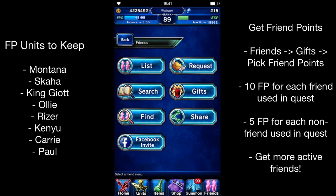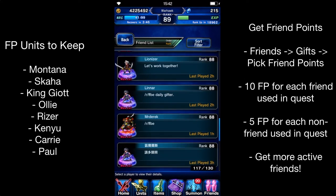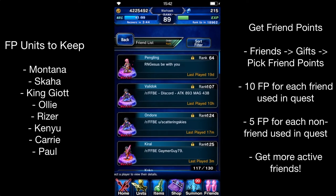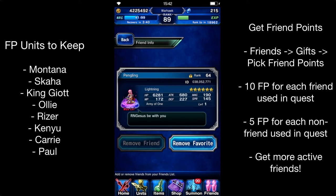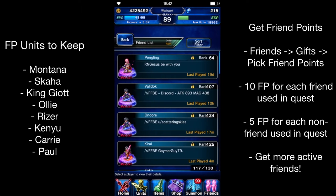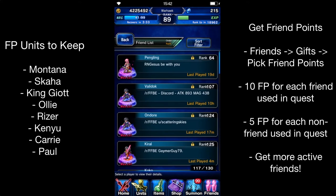Obviously you want to pick friends that are active, play at least once every day. I just went through my list a little bit ago and we have people that have been off like 20, 30, 50 days. Some of them though are pretty powerful - like this guy's got 680 tech for lightning, so it's pretty nice. I might keep him a little bit longer, otherwise I usually take him off.